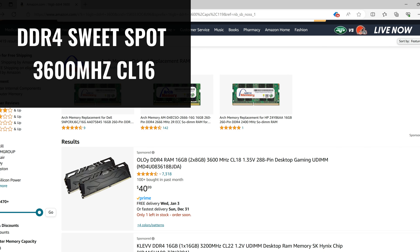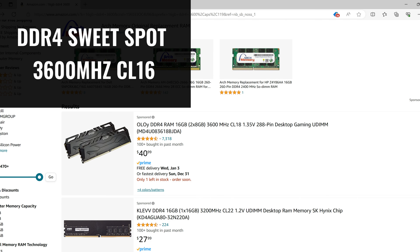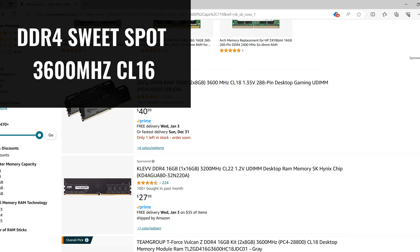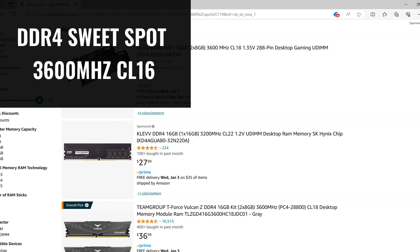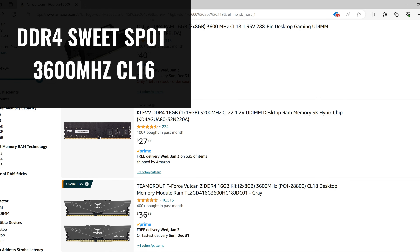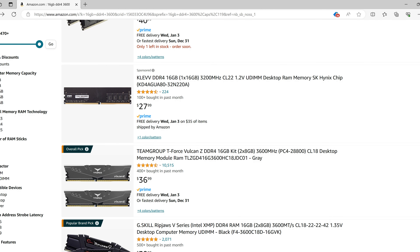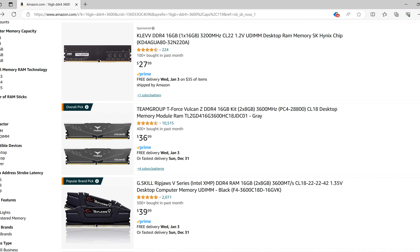Faster memory with low latency can often cost a lot more than slower memory with higher latency. As of right now, for DDR4 memory, the sweet spot in terms of price to performance seems to be around 3600 MHz with a latency of 16 or 18. Currently, the price difference between 3600 MHz CL16 RAM and 3600 MHz CL18 RAM is almost double, so you'll have to decide if the slightly lower latency is worth it. There are even faster DDR4 kits out there, but they will cost even more and may not provide enough performance returns to justify paying up for them.